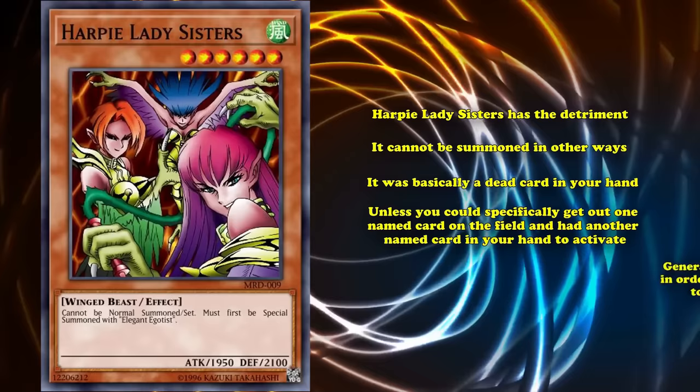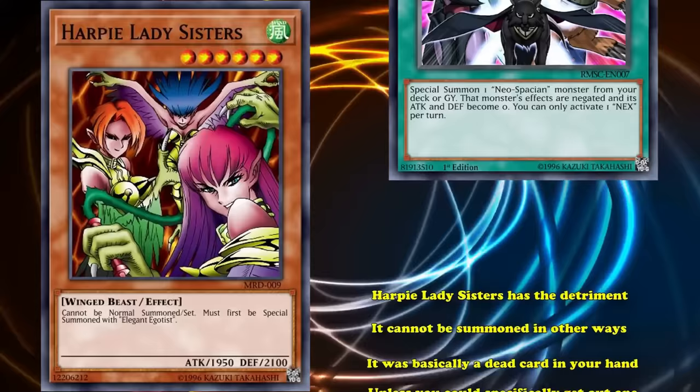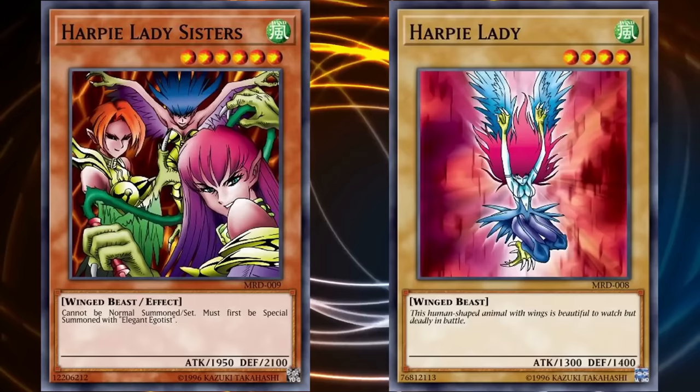Generally, cards which require two-card combos to bring out, with no good ways to search either combo piece, are not very consistent — which is why the Nex cards also failed for a similar reason with their unsearchable Nex card. However, support released later on allowed you to search out Elegant Egotist, and Harpy Ladies as an archetype evolved so almost all their main deck monsters have an effect to change their name to Harpy Lady while on the field.